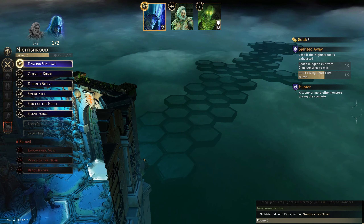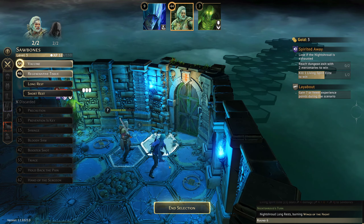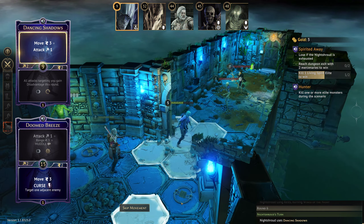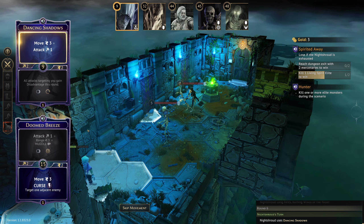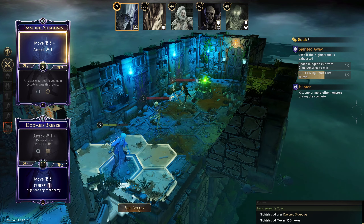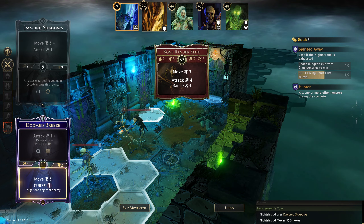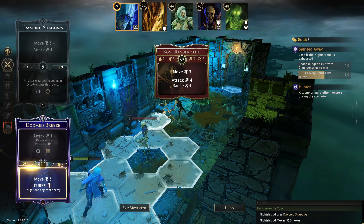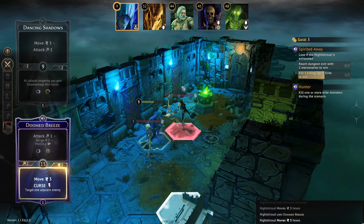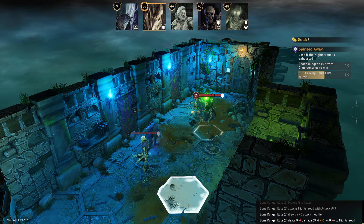Dancing Shadows will move us in, and Doomed Breeze would potentially let us curse something — let's try and keep moving forwards. A bone ranger elite — definitely don't like that. Skip the attack, let's try and at least get next to that bone ranger elite. Range four attack — that's going to be so painful. Very painful.